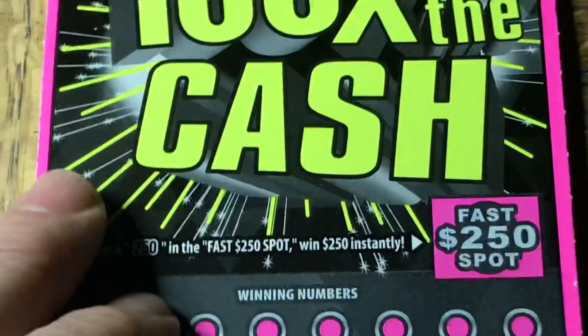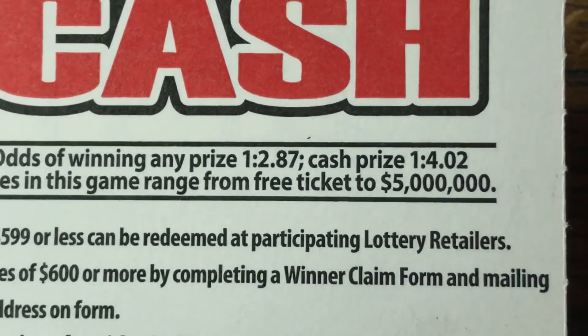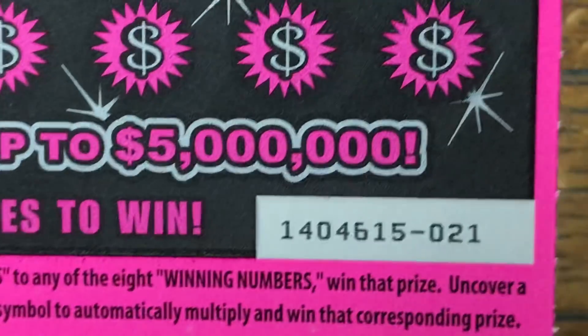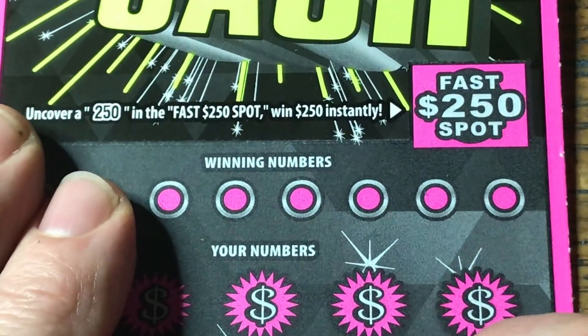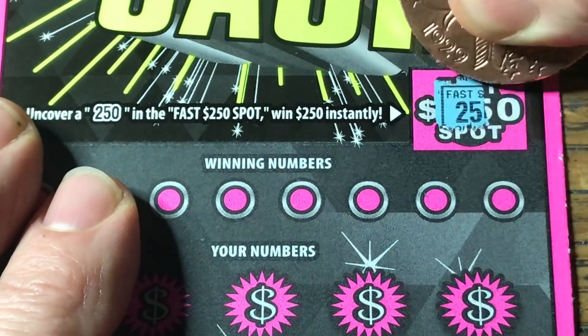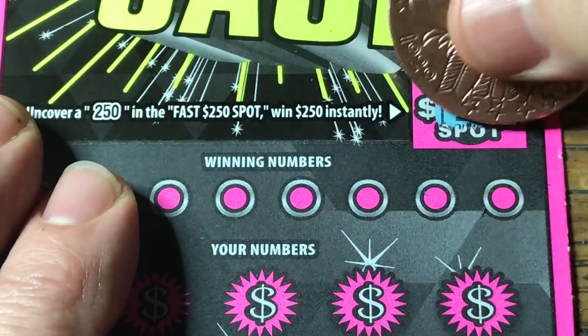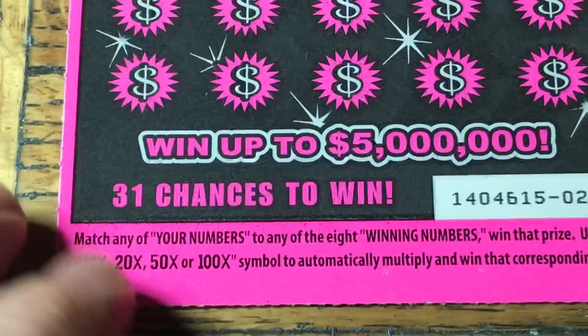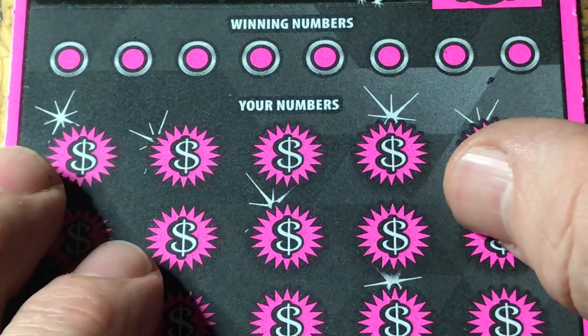Next up is going to be our 100 Times the Cash. The odds are 1 in 12.87 for any prize and 1 in 14.02 for the cash — ticket 021. Fast 250: we need a 250 underneath. Two, five, four — no good. On this one it's a multiplier ticket. We can get a match or a 10, 20, 50, or 100x symbol. Let's see if we can find one.